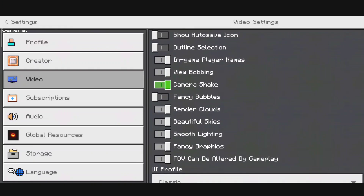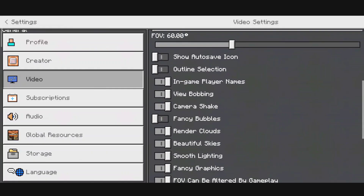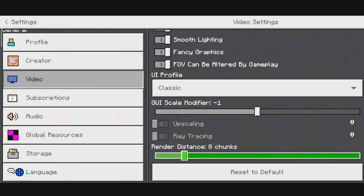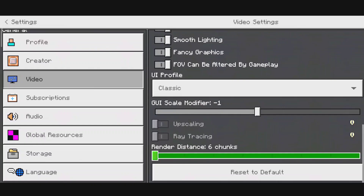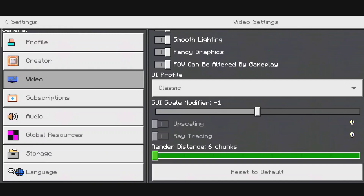For the video settings, you can actually turn everything on. I'll just keep fancy bubbles off, but you can keep fancy graphics, smooth lighting, beautiful skies, and render clouds on. For render distance, I'd suggest keeping it at six chunks, or maybe eight — not more than that. Start at six chunks, and if it's running smoothly you can try eight chunks.